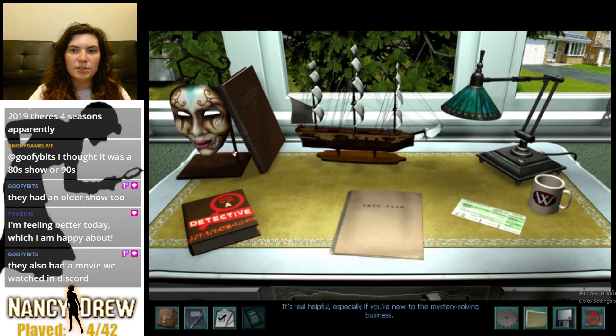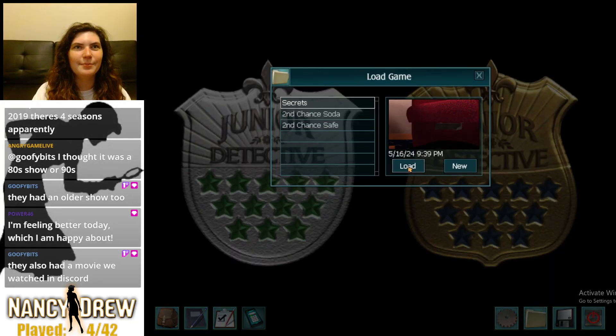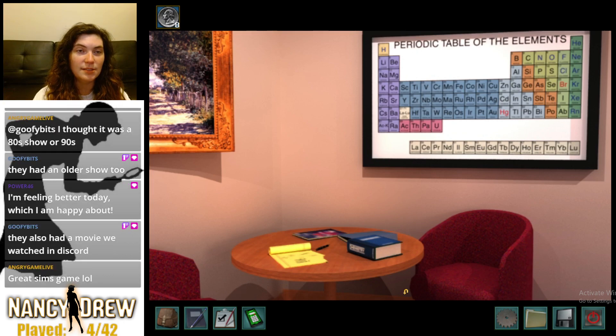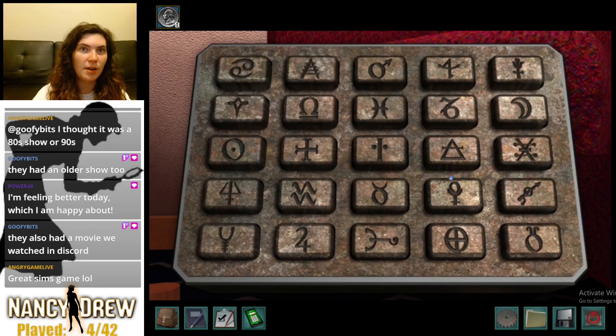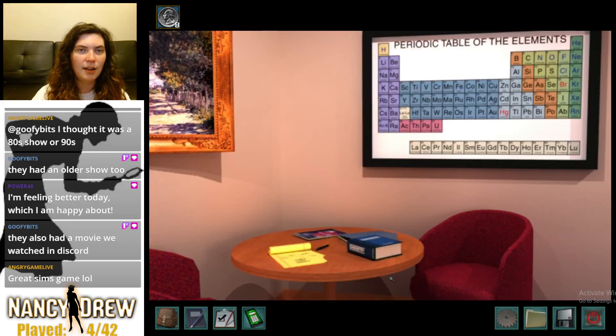The game is loading. Welcome back — where we actually left off last time was I'm so close to breaking into this thing under the chair but I'm not sure how, and that's where we left it. I need to go talk to everybody again. A murder was committed — Jake Rogers has been murdered and we're trying to find out who done it. I'm very invested in the story. I still think Daryl Gray did it — he's still my first contender.